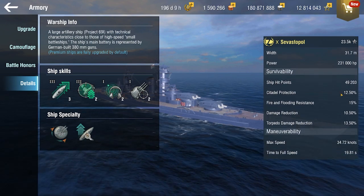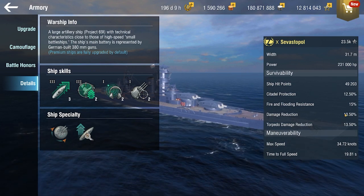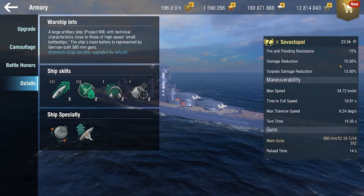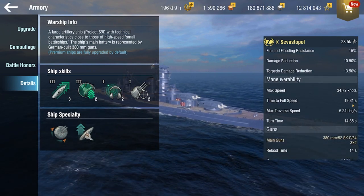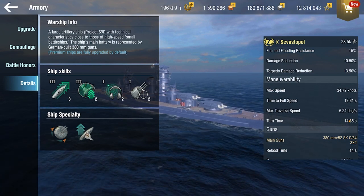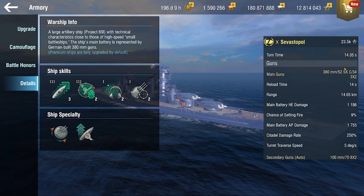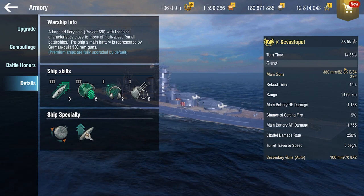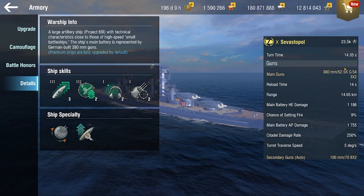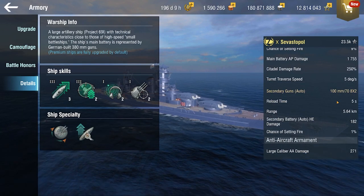Here we are: the citadel protection is 12.5%, not very good, and the damage reduction is 10.5%. It does have a pretty nice health pool — almost 50,000 HP, which is quite good, but it definitely does not help you enough. The time to full speed is almost 20 seconds with acceleration, and the turn time is 14 seconds. It's very chunky and doesn't maneuver well. The guns have a 14-second reload and quite decent range — almost 15 kilometers — but the pen values of these AP shells is just so bad.